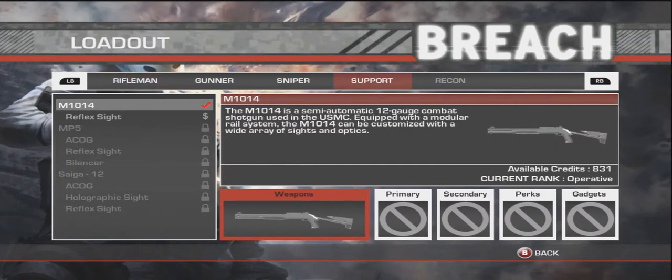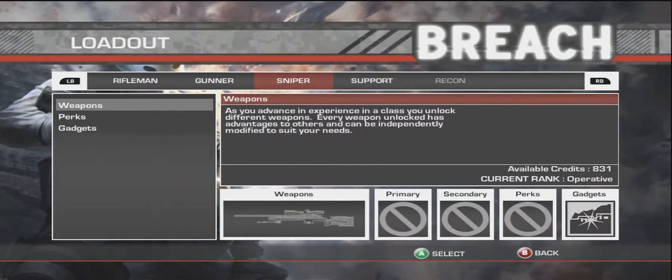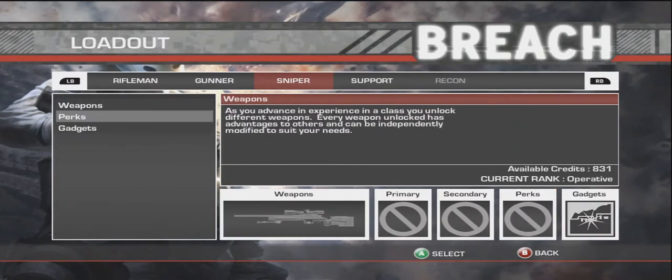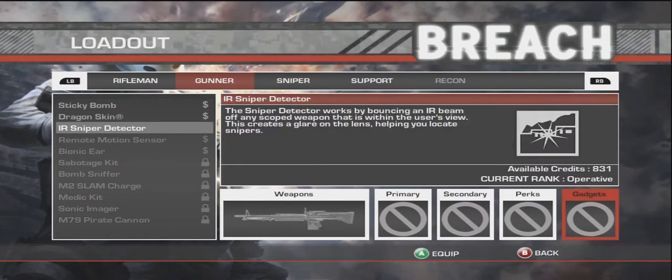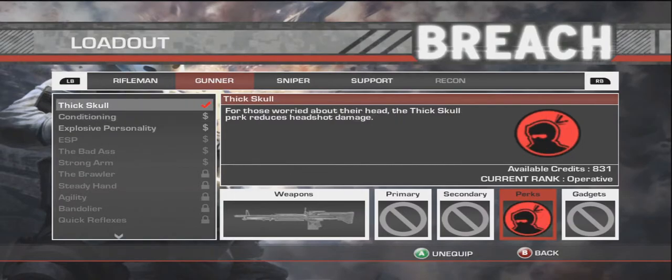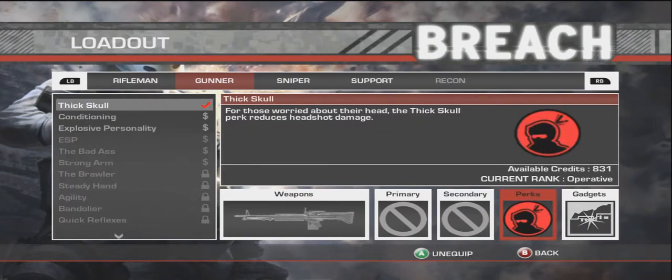And then Recon — I guess you unlock it, or it hasn't come out yet. My guess is that class has not come out yet. But then the perks and all those beautiful ones — I'm gonna go through all the perks and the gadgets, which is pretty much like... Right now I have IR sniper detector for the sniper. You can go through and pick, like, thick skull for the M60 and IR detector as your gadget.